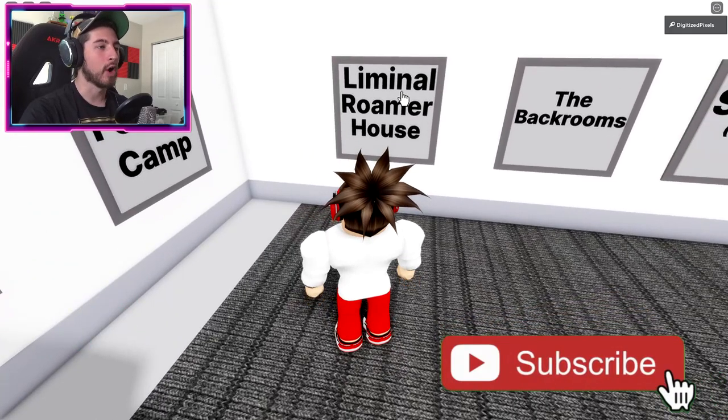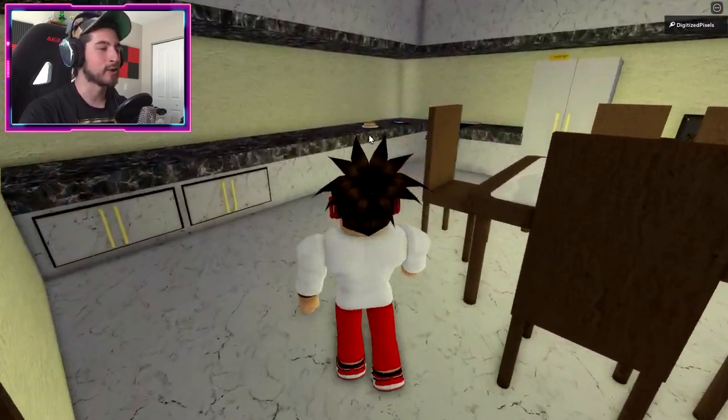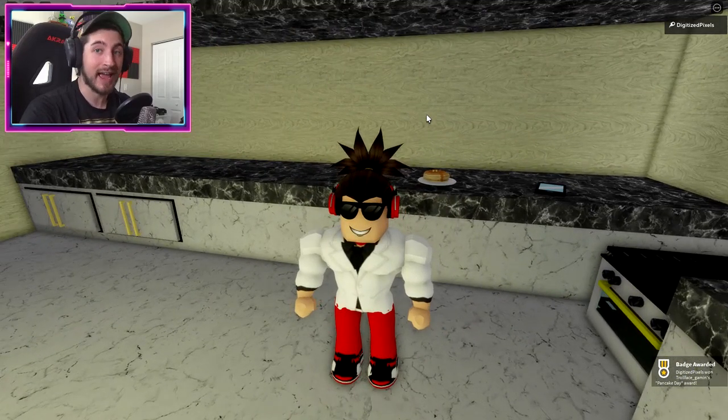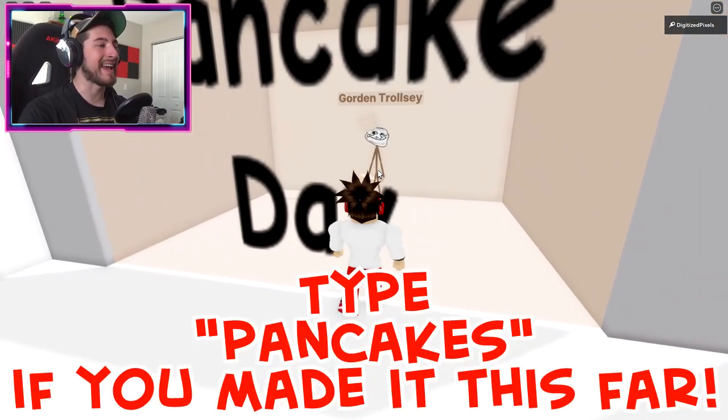Go to Livetopia or House. Once you do that, head over to the kitchen and there's gonna be a nice stack of pancakes right there. Click on those pancakes and you'll get the Pancake Day badge. Now, if you're a waffle person, just wait for Waffle Day. Alright, here it is — Pancake Day.